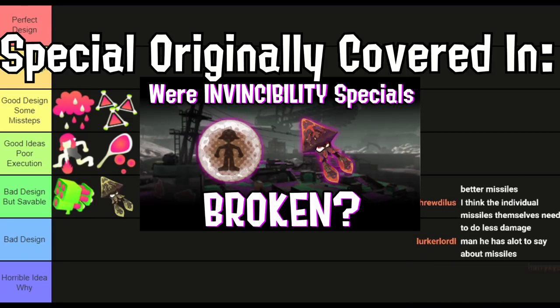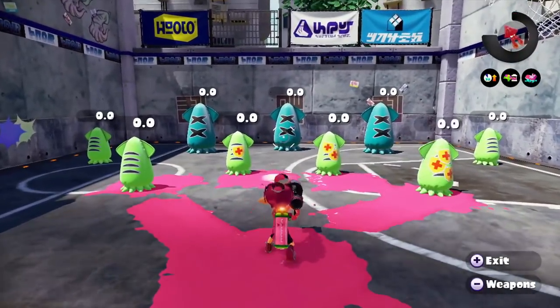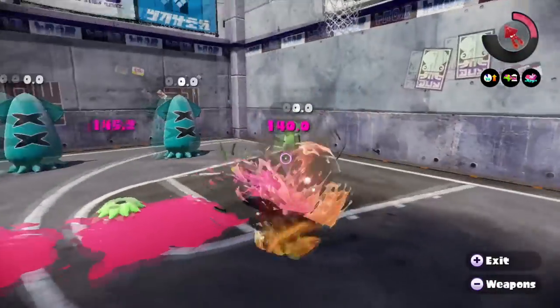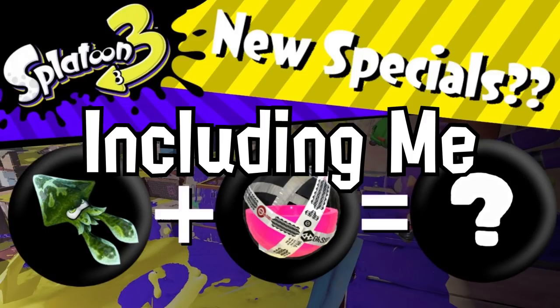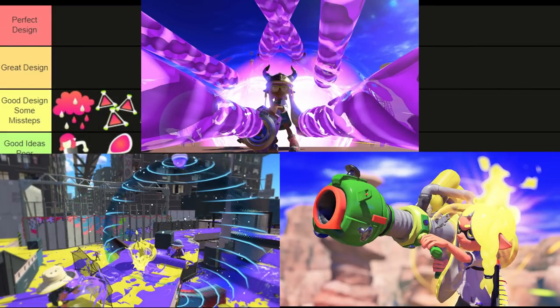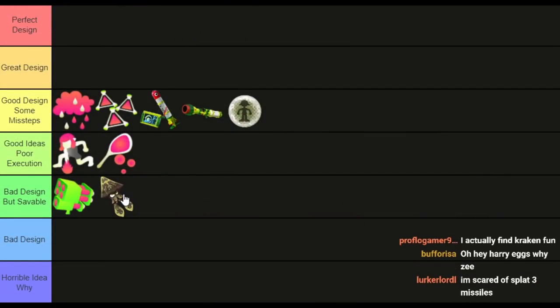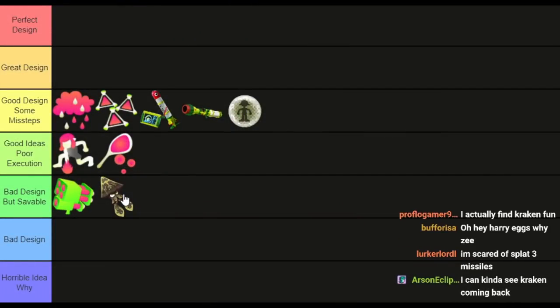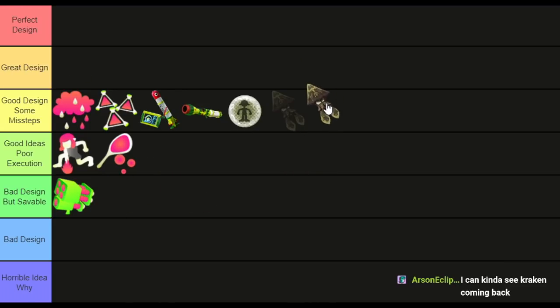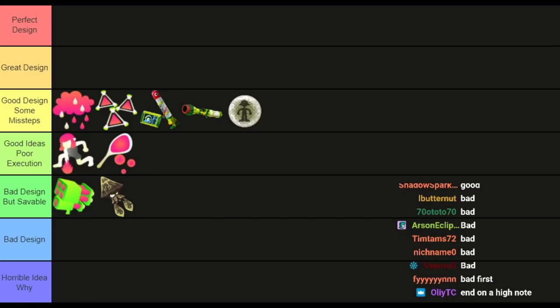Kraken had some good ideas — it's dodgeable, tameable by shooting at it, and has end lag that's punishable. Those three things are great. The problem, like Bubbler, is instant activation invincibility, plus a one-shot. I think there's a decent chance we get a Splatoon 3 Kraken because they've shown a preference for Splatoon 1 specials, and Kraken is one of the most iconic. If it were reworked to push people back and take resources rather than kill outright, while remaining punishable, it could work. How it functions in Splatoon 1 is bad design, but a fixed version could be much higher.